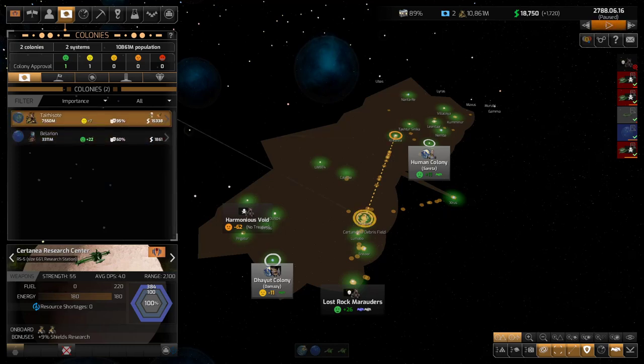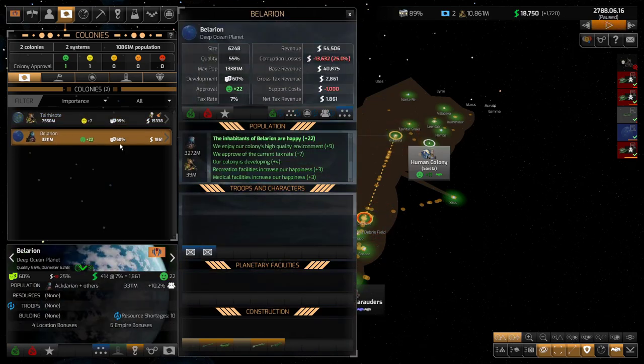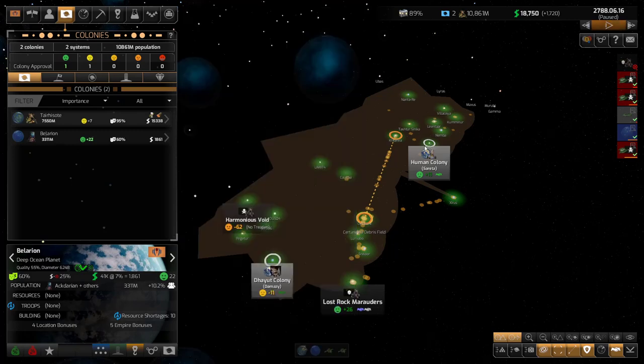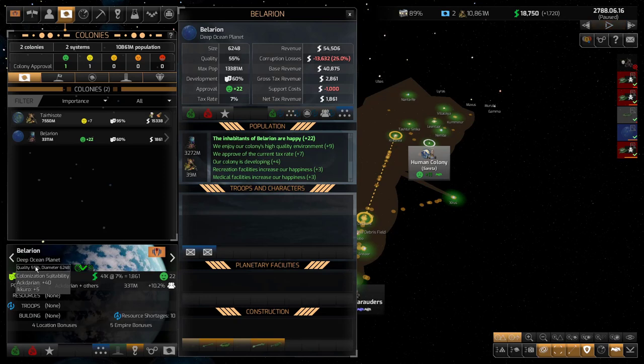Let's talk about my situation. I have two colonies: the original colony and the really good independent Akdarian colony that we picked up. But we want to get this human colony — we just don't have enough money yet to do it. As soon as I get to about 37,000, I can try to bribe them and take that colony.